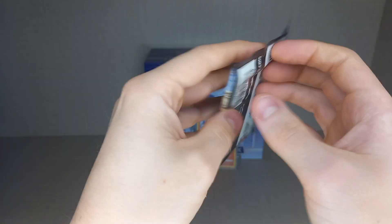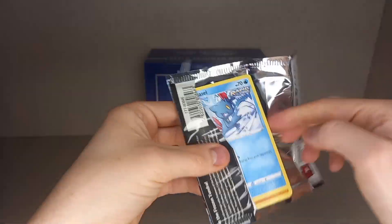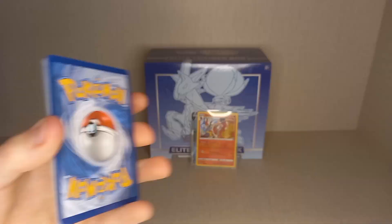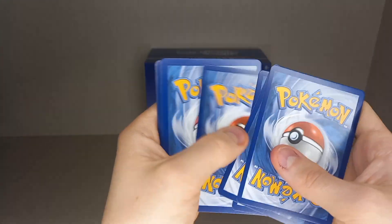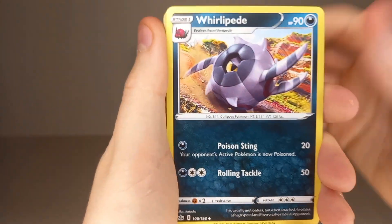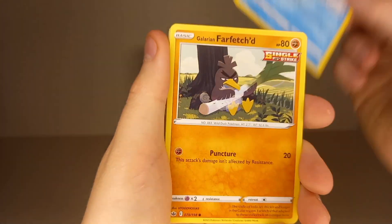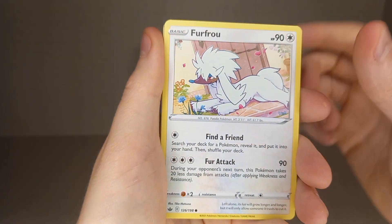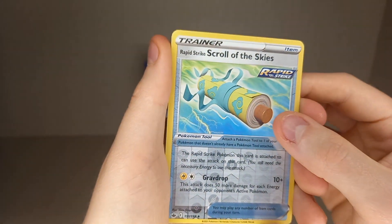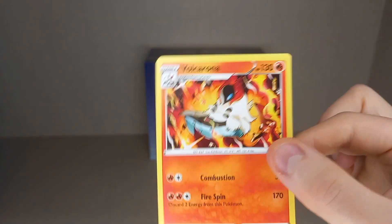Sixth pack has Galarian Zapdos artwork. Leaf Energy, Dark Energy, Whirlipede, Crushing Gloves, Honey, Snorunt, Galarian Farfetch'd, Furfrou, Venipede, Spheal, Rapid Strike, Scroll of the Skies, and a non-holo Volcarona.